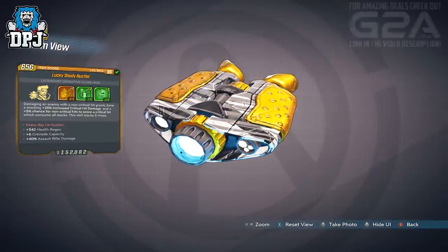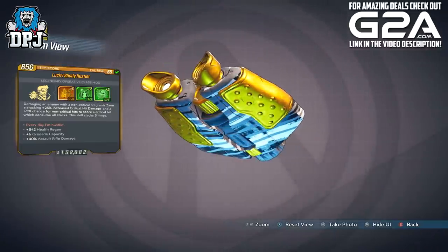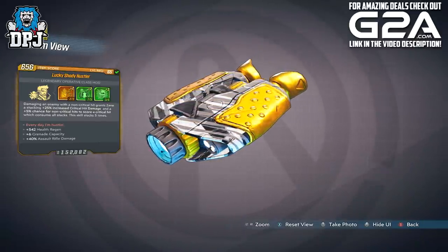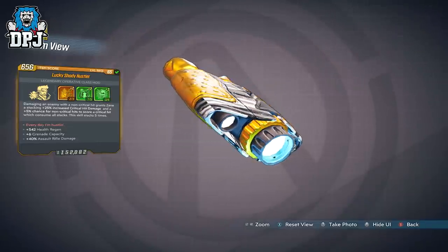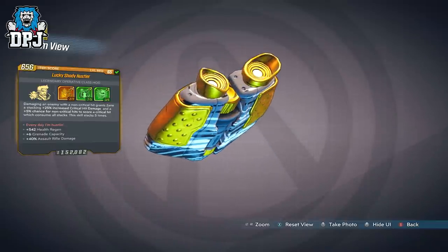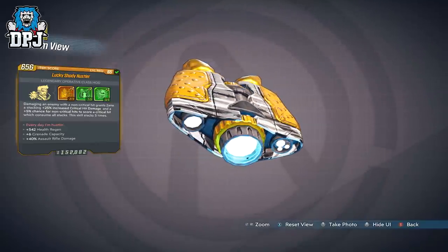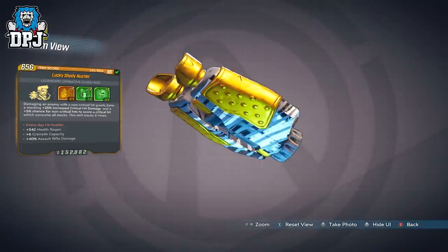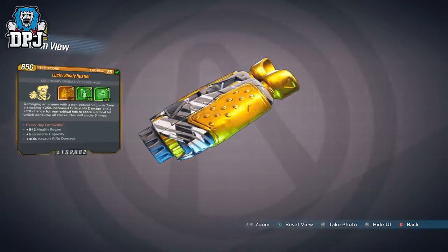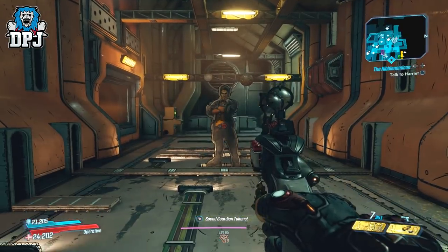Those critical hits it promises to stack or even score on non-critical shots aren't true crit shots. In the world of Borderlands there are different types of critical shots. There are actual crit shots where we hit the enemy square in the face and get critical damage — basically a 2x damage multiplier over base damage before any other multipliers are applied. With multiple items you can buff this and lay down ridiculous amounts of critical damage. These are the critical shots we like.